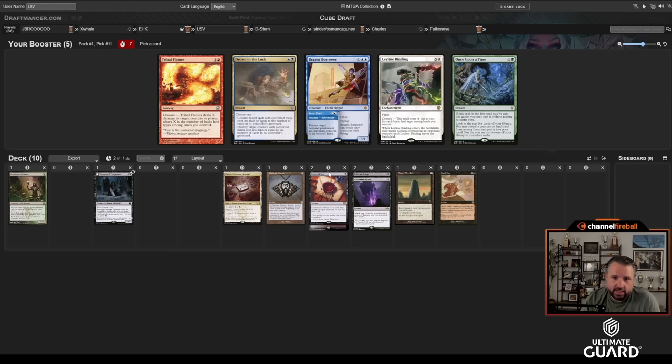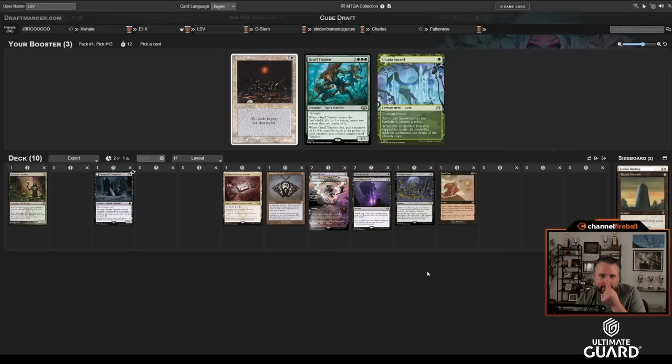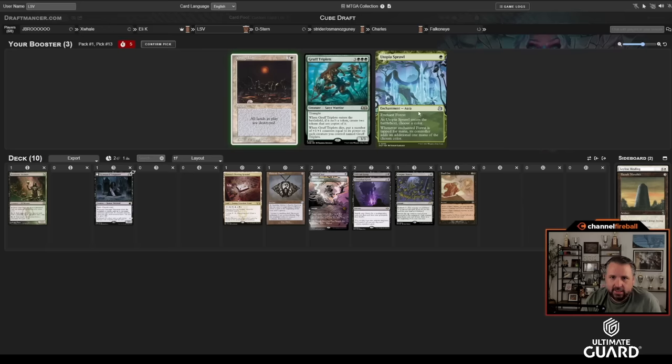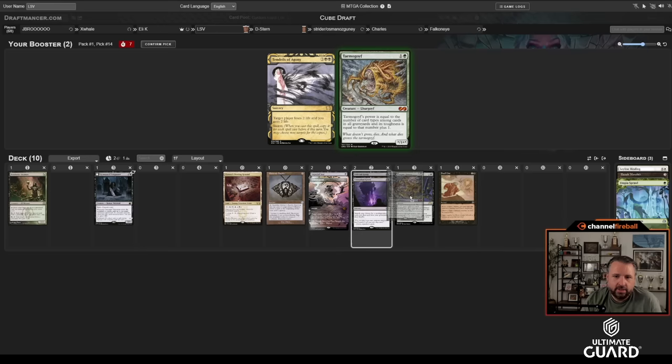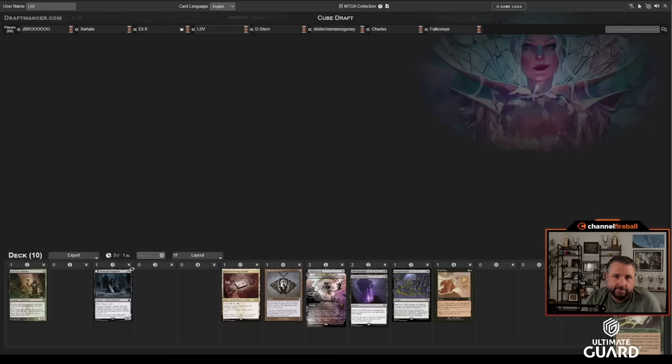I'll take Graveyard Trespasser over Dressed Down and Wandering Emperor. Haven't seen any of the good reanimate cards — no good animates or good creatures. Unmarked Grave is a medium one. This pack is kind of an unexciting wheel. I'll take Leyline Binding; I have a triland. Oh — Corpse Dance came back, I'll just take it. I'll hate Armageddon, or Utopia Sprawl is a little better. I don't believe in reanimating Gruff Triplets.